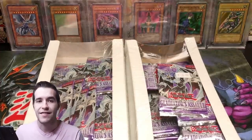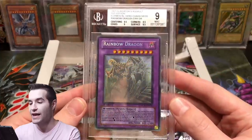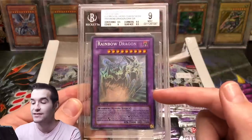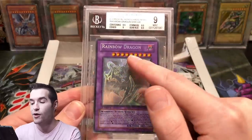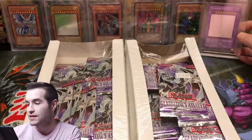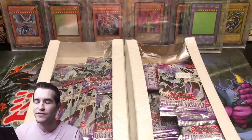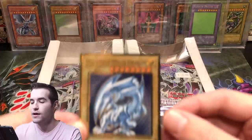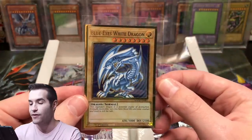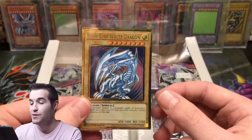We have two booster boxes. This set is insane — there are some really huge cards like the rainbow dragon misprint. It's actually a Chaos Neos with the rainbow dragon name, so you can pull regular Chaos Neos ghost or the error with the rainbow dragon name. We're going to put this in the background for luck. The giveaway for this video is a gold rare Blue-Eyes White Dragon we pulled on the channel — it's worth like 30 dollars and they keep going up.